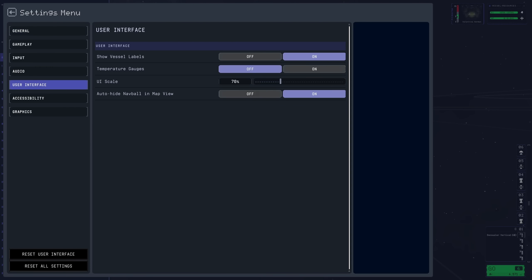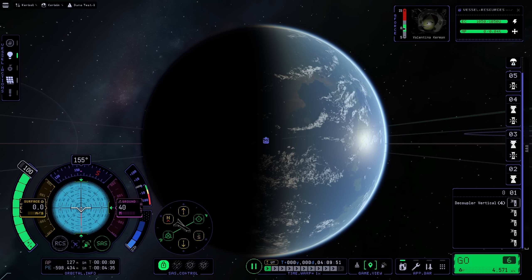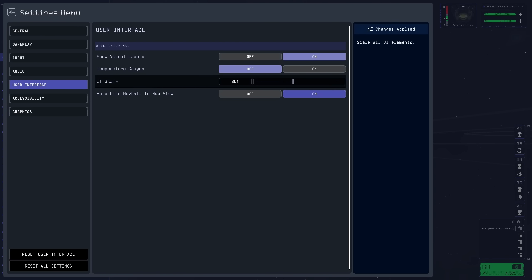We can now change how much screen real estate the user interface eats up. It's a small feature in the grand scheme of things, but it does improve quality of life a little.